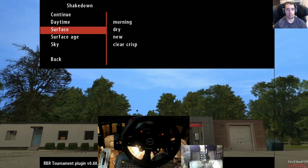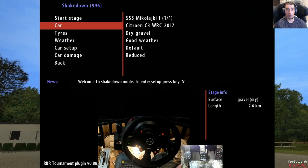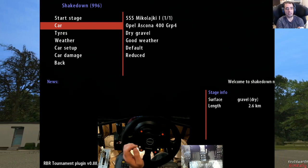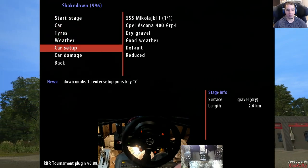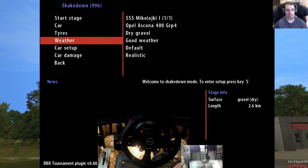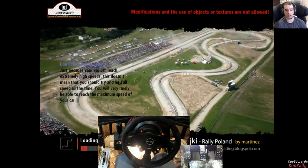We'll do both because they're only short stages anyway. We'll go for a new car — we'll go for Opel Ascona. Brilliant little car this. I've just tried this in one of the tournaments just to have a little play around in it. Really really good, really nice to control. Brilliant to control on the throttle, especially with it being rear wheel drive as well. I've got no setups for it so it'll just be a default setup.